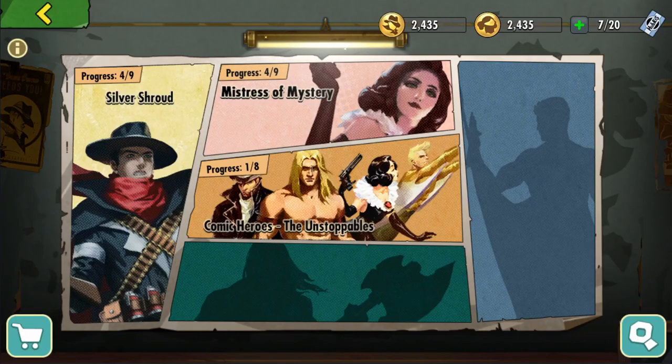In this video, we're going to talk about the new event called Comic Book Heroes. This is however only the first part because you will see later that the next instances will unlock after 7 days. We will look at the rewards, the mechanics, and where and what to farm for the first 7 days.